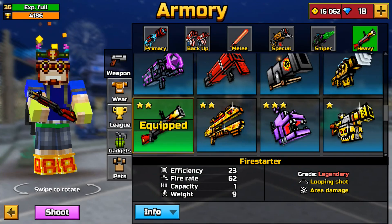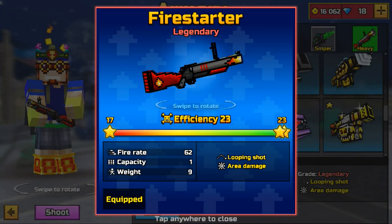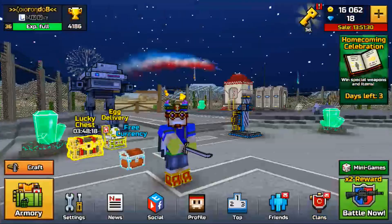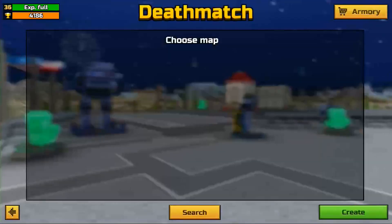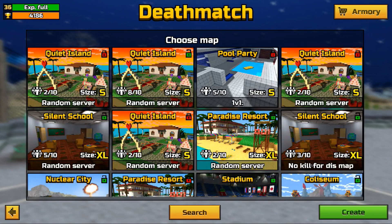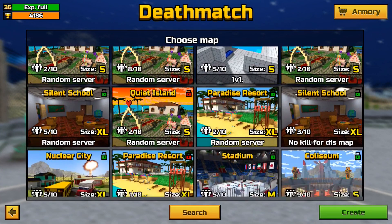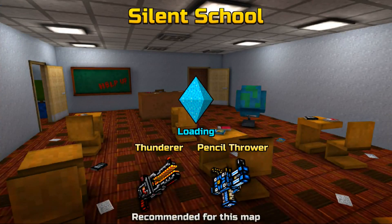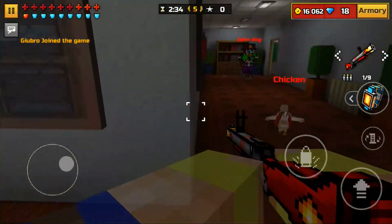With the new upgrade system, each upgrade for this weapon costs like 10 gems, and you're going to have to upgrade it like 6 times — so it's 60 gems to upgrade this weapon to the max. If you are an OG Pixel Gun 3D player and you've played this game for a very long time, you might already have this weapon, and you can just upgrade it and make it a lot better than it was before.